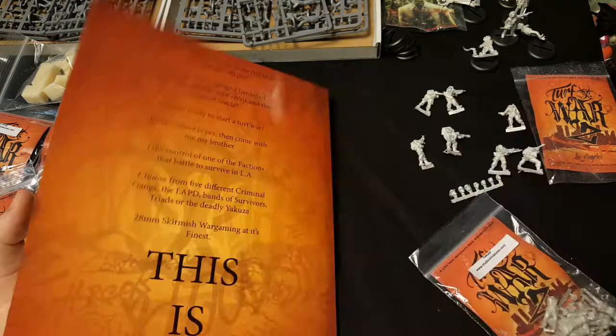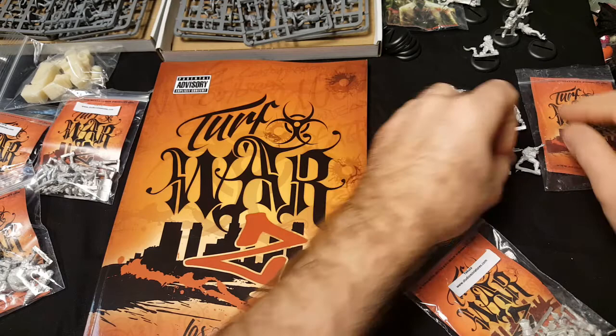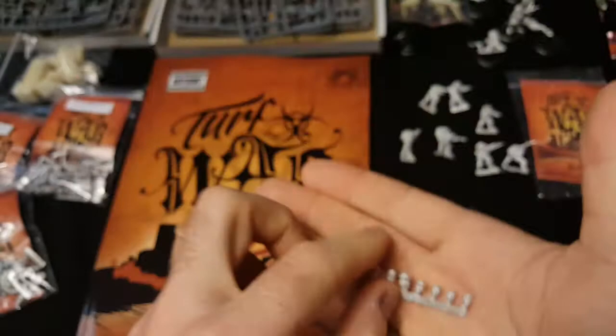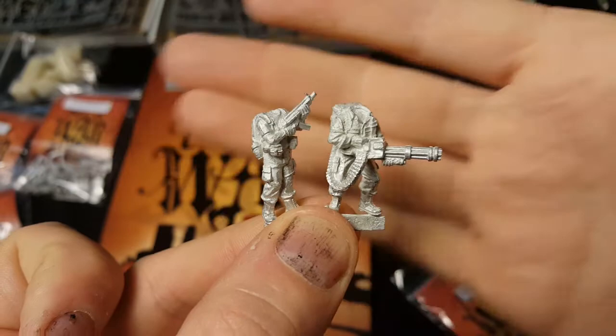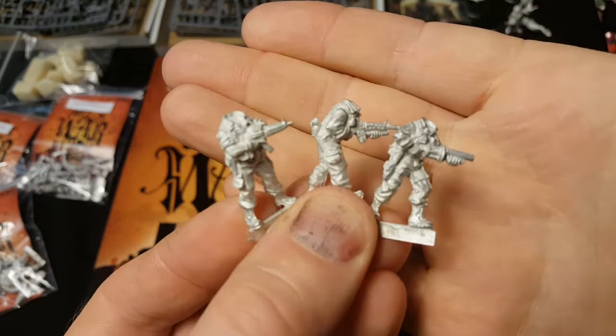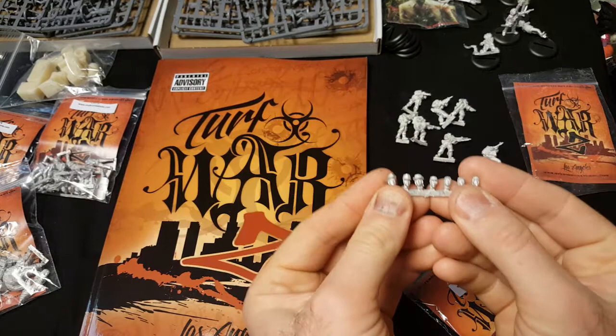So there's the Turf Wars rulebook. Now let's get into the miniatures. Everybody likes the Special Forces team, so I'm going to show you these ones first. These guys are inspired by the team in the movie Predator. One thing I really like about Studio Miniatures in this particular Kickstarter is the heads of all these guys are separate, so if you wanted to use these heads for a conversion for something else, you could.